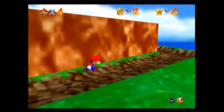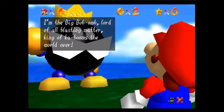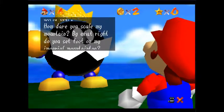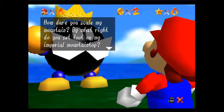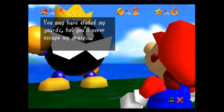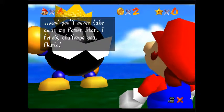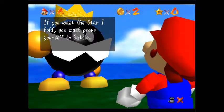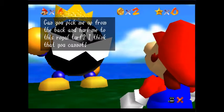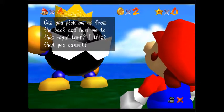And we're going to go up this mountain and face our first boss — this big ugly mustache bomb. 'I'm the big Bob-omb, lord of all blasting matter, King of Kabooms, the world over. How dare you scale my mountain! By what right do you set foot on my imperial mountaintop? You may have eluded my guards but you'll never escape my grasp, and you'll never take away my power star! I hereby challenge you, Mario — if you want the power star I hold, you must prove yourself in battle. Can you pick me up from the back and hurl me to this royal turf? I think that you cannot.'